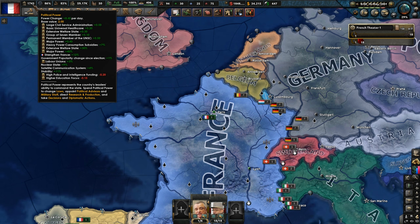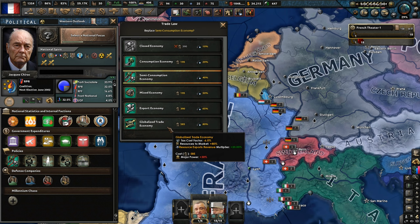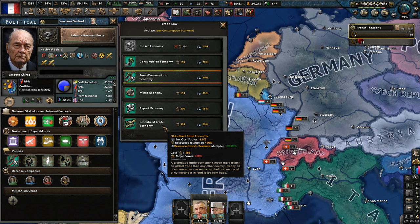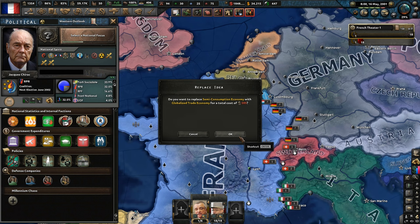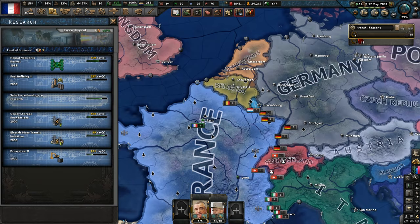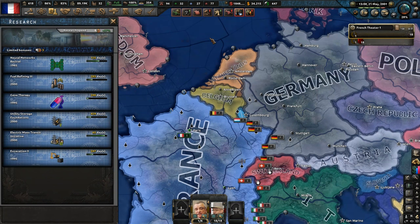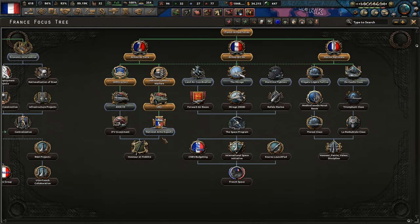Governmental expenditures — I guess we could switch to globalized trade eventually. Is it better to go in stages of trade law or should we just jump to the end? Hopefully there's no unforeseen consequences. I could switch to a partial draft as well, as we've only got 60k manpower left. How long until we can get an upgrade for the FAMAS? 2005. Let's continue to focus on industry where we can. Let's go with gene therapy. National focus — let's continue down the army, getting army upgrades. Then we might look to go for a new target — maybe some of these smaller states now.